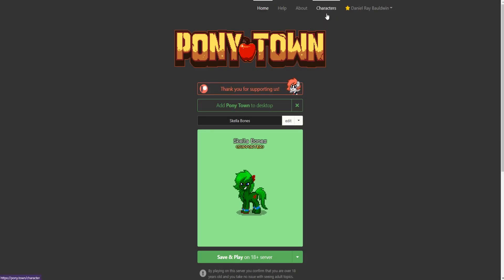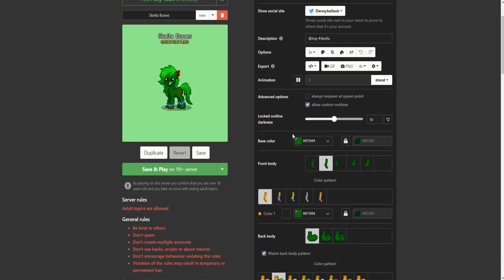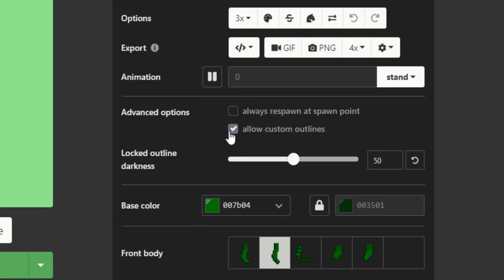Before getting into the game, I want to show you the character tab and a small change they made. If you go to the body tab — it used to be right at the top — and if you allow custom outlines, it will bring up this slider.